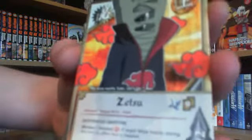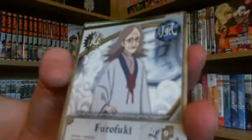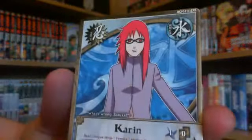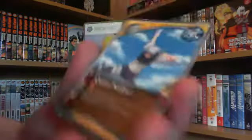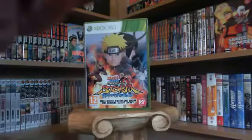And then I've got Zetsu, and this old woman — I think she's one of the leaders, I can't remember who she is to be honest. And then you've got Karin, and then Kabuto, and that weird thing. That's all the cards I got.